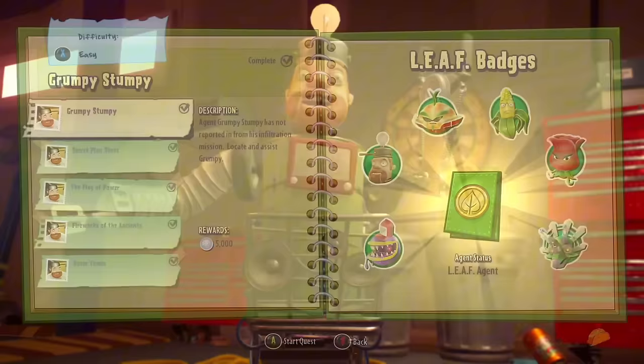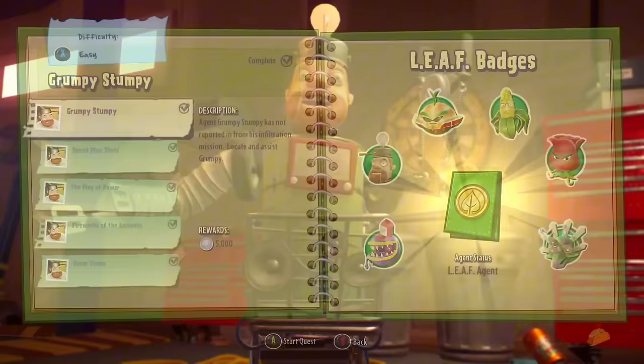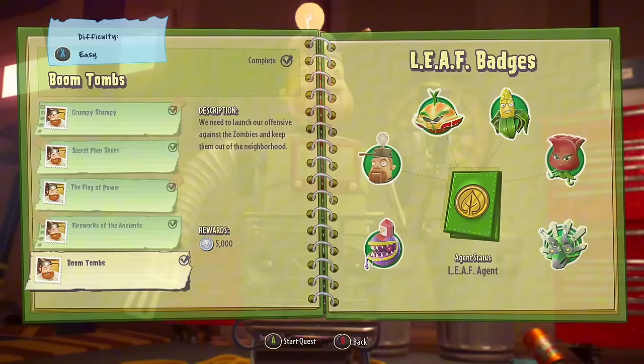First thing you're going to want to do is go to the garage and talk to DaveBot3000. You're going to want to select Boom Tombs — difficulty does not matter, just keep it on easy, because who cares?